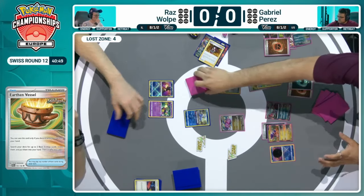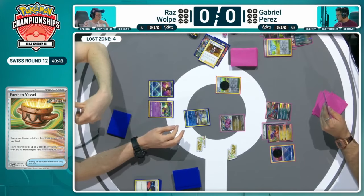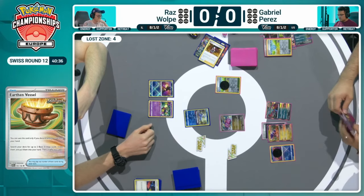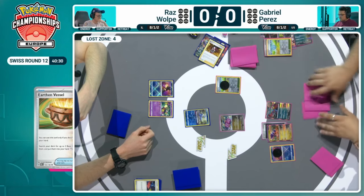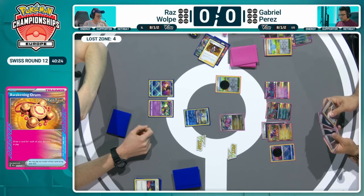Just an Earthen Vessel for now, just thinning out the deck a little bit more, prepping it for further Professor Sada's Vitality, or Dark Patch — which is also available in the deck. Two Dark Patches. We've seen the whole range of no Dark Patch, one Dark Patch, two Dark Patch, across the Ancient Boxes featuring at the EUIC event. The big question mark around that will be whether it's really that important in the deck.